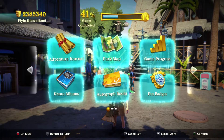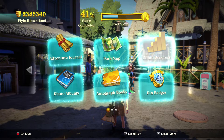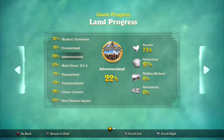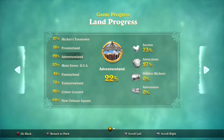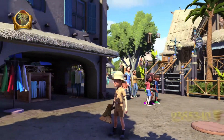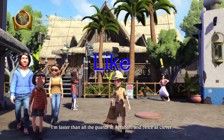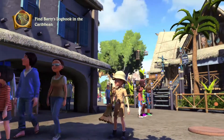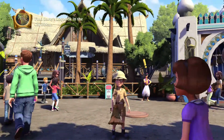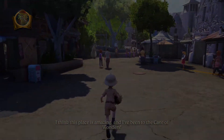Only four more left that we need to get, which is going to be the spyglass and the water squirter. Let's go ahead and check out our game progress. In Adventureland we're at 73%, so we're super close. With that, this will complete our episode for today. If you enjoyed or find this content helpful, please hit the like button as it greatly helps this channel improve. If you want to be the first to keep up with future adventures, please subscribe to the channel. This is the Flying Hawaiian and I am out of here.